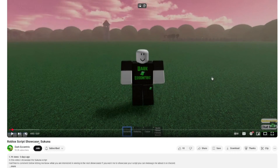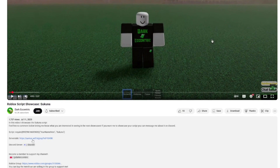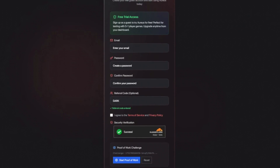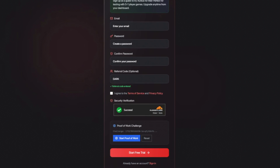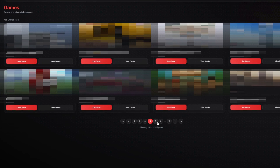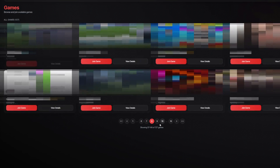You wanna use scripts in public games like me? You can simply scroll down and click the link in the description. Sign up today for free and try it out for yourself. Over 100 games are available to use scripts in, from 5 players to 1000 players, many different categories. Try out the race today.